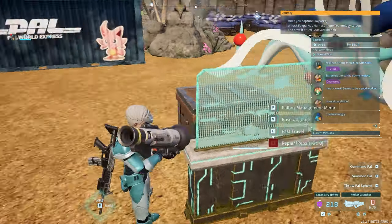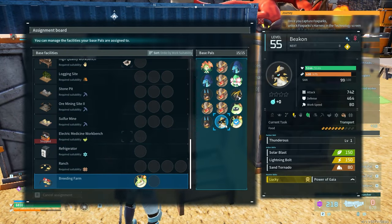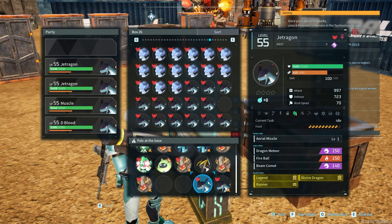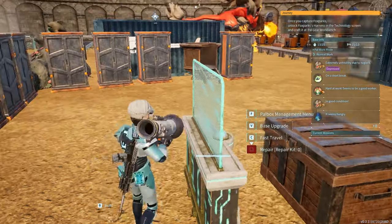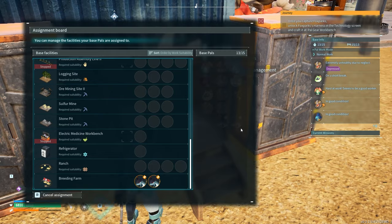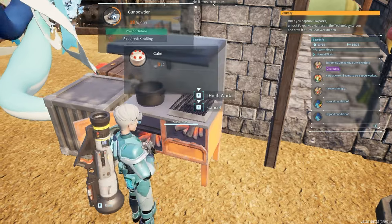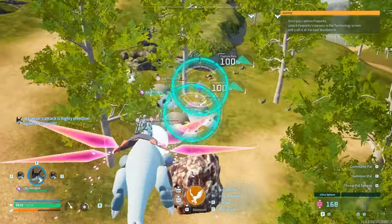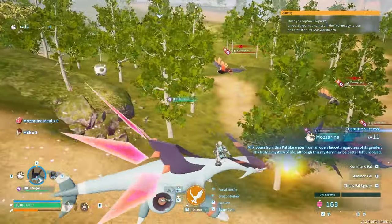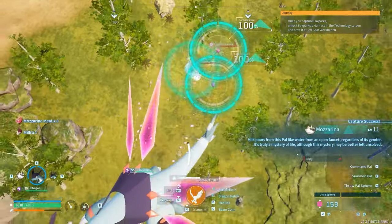Let's start where my footage begins. We start breeding a bunch of pals. I wanted to get perfect Anubises for work. I wanted to get perfect Anubises for the raid. I wanted to get a perfect Jetragon for speed, a perfect Fengalope for speed, and I also wanted perfect Jormantides to do the raid, and perfect Gobfins to have in my party to buff me. There were quite a few pals I needed to breed.